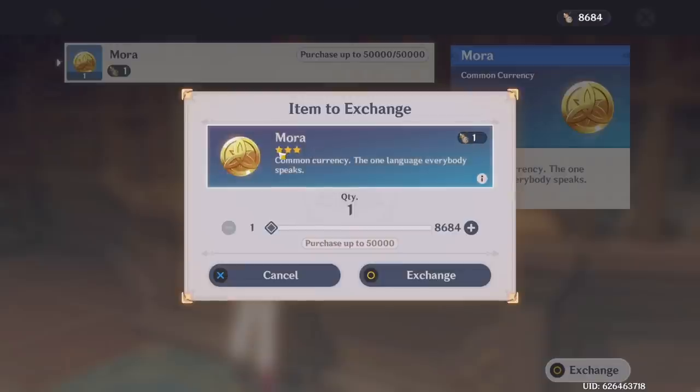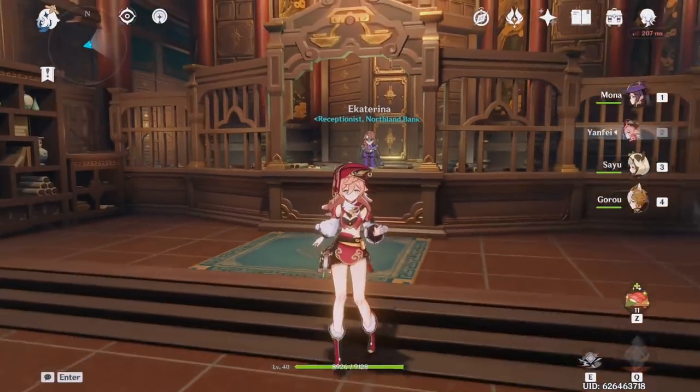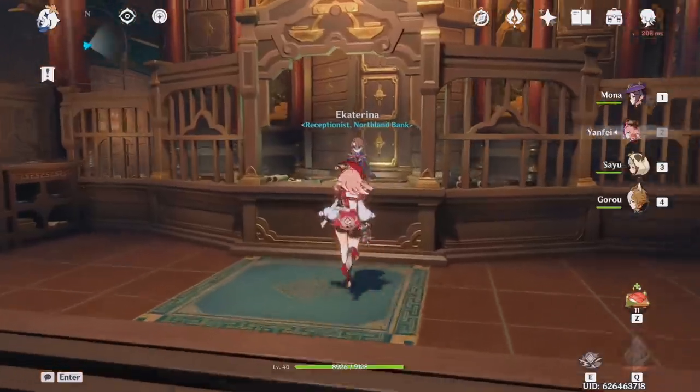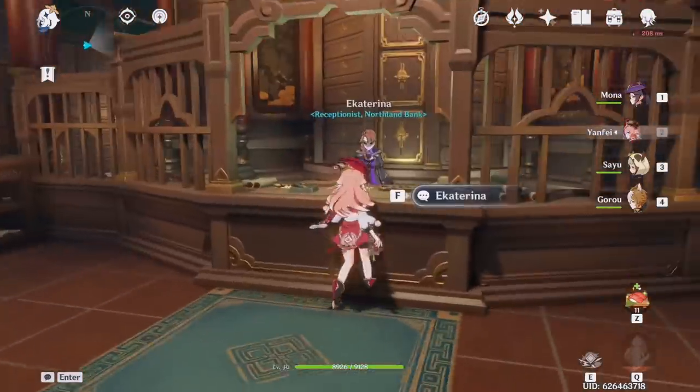It's not a lot of Mora, but if you're running low and really need some, try checking your inventory because you might have some spare Mora lying around. If you don't have resin and don't want to farm, you can exchange it right away. Don't forget to check the backpack and go to the bank to find out if you have any Mora to make the exchange.